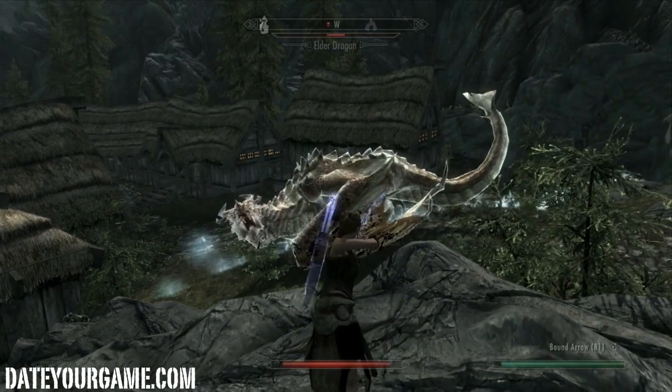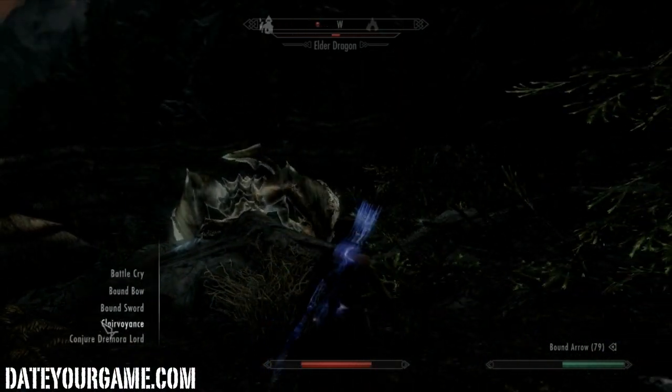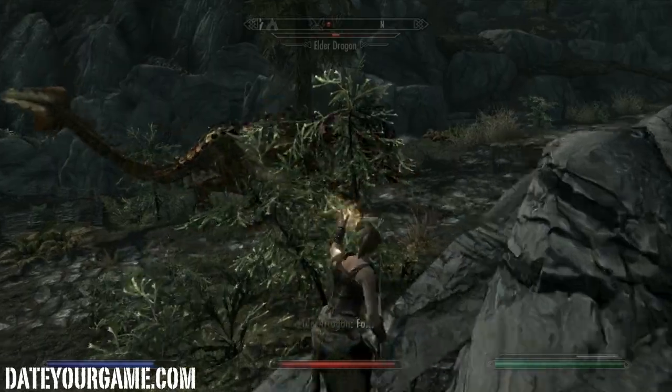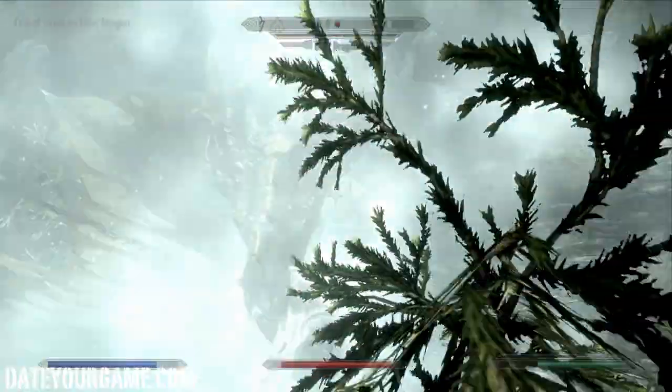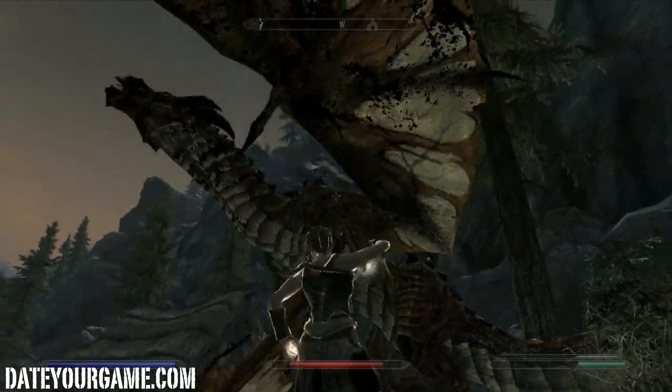The advantage of him being weak is that he's pretty much stuck on the ground. Now he's weak, so what I'll do is switch to blade. Now I'll charge him. There you go, he's dead.